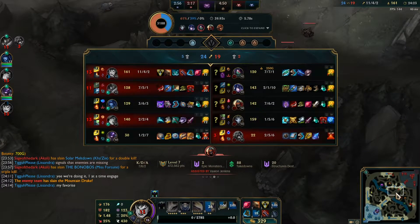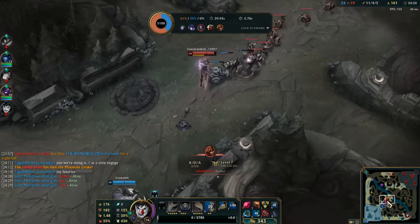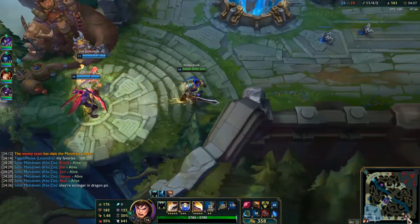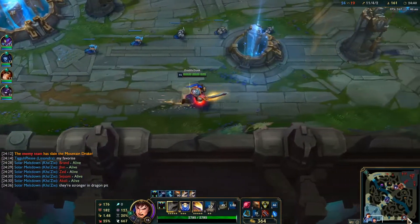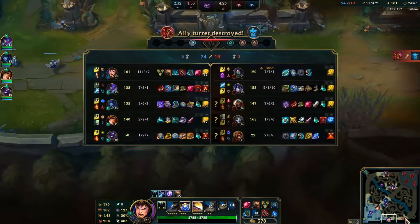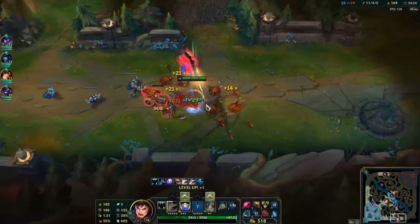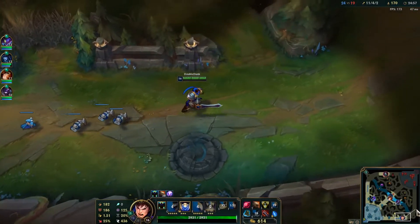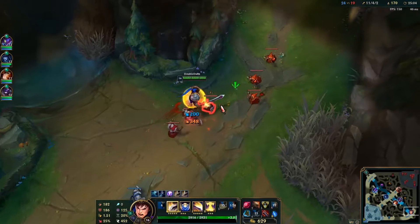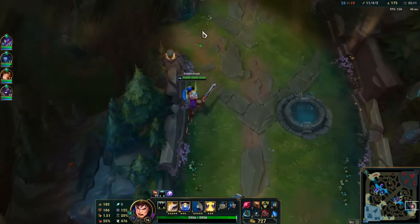This is why it's more reliable to split in lower elos — you can't rely on your team as much, but you can rely on yourself. So I'm going right back to splitting. I'm really fed so no one can match me on the 1v1 or even 1v2. I just need my team to be in position to pose a threat, let me take towers, while at the same time preventing them from collapsing on me without me knowing.